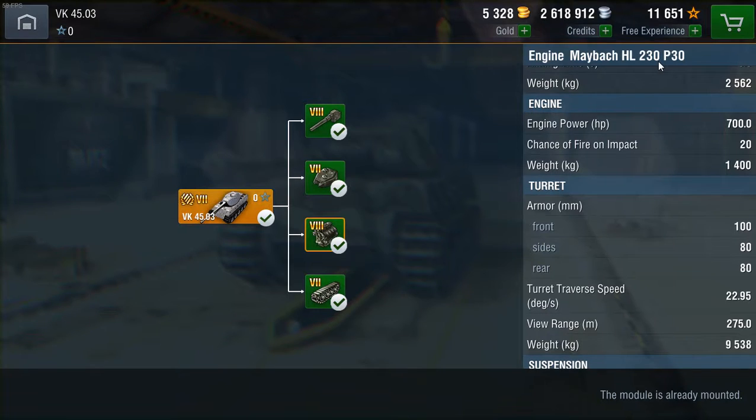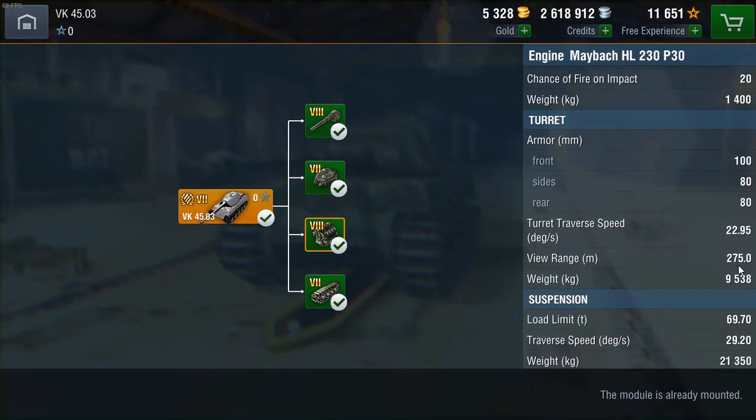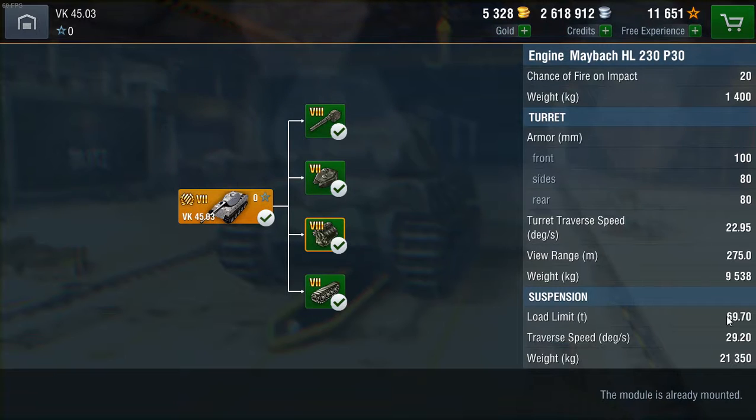The engine is the Maybach HL 230P30, which is a more historical representation of the Tiger's engine. The Tiger gets 770 horsepower in Blitz, possibly on a late model — but the Tiger I know has 700 horsepower. So the VK has less horsepower and more weight, hence the maneuverability problems. View range is decent — 250 stock, 275 with coated optics. The suspension has a decent load limit of almost 5 extra tons, though traverse speed is not great either.